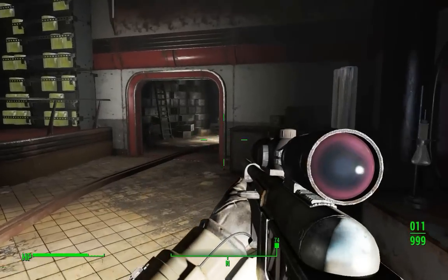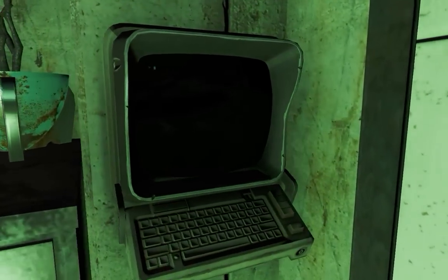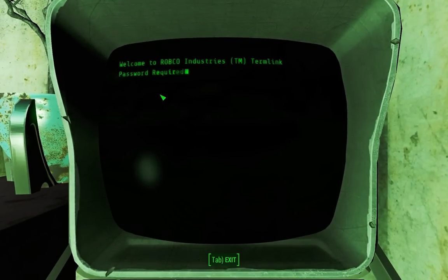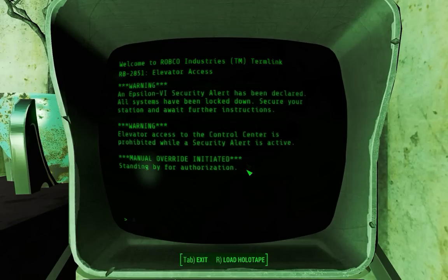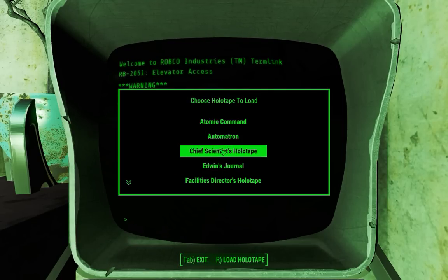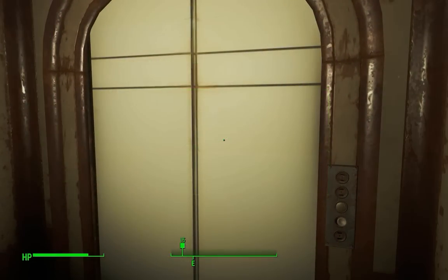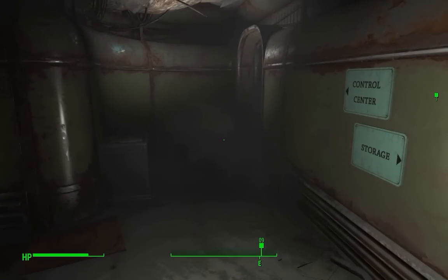Now turn around and go all the way back to where you found the elevator. Hack into the terminal and initiate a manual override. It'll ask you for authorization. Tab back to the main screen and insert each of the holotapes one by one. Play a little bit of each one — you don't have to play the whole thing. Playing a little bit of each one will give you the voice authorization you need. Once you've done the third one, then you can take the elevator up, confront the Mechanist, and finish out the quest as you will.